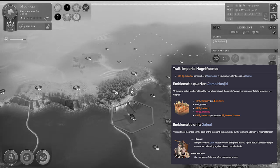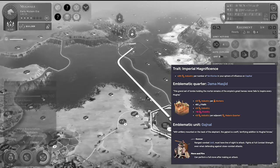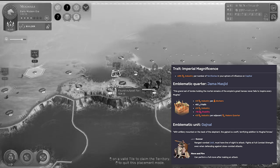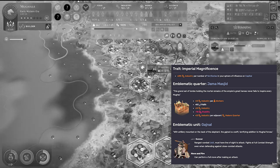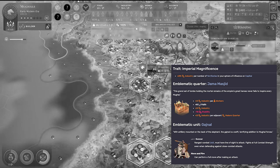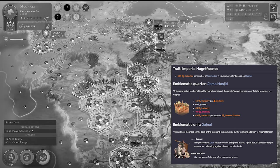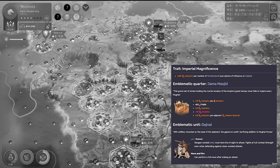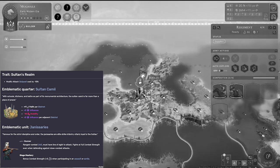Combo it with the Jama Masjid, their emblematic quarter, and you're away laughing though. You'll receive plus three industry, plus five faith — a nice combo of two yields we don't often see together — and plus three industry per workers and per adjacent makers quarter, at the cost of ten stability. These guys are production powerhouses, don't sleep on them. Their emblematic unit is also wicked — it's a gunner move-and-fire elephant unit, so you can perform a full move after attacking. It has 49 strength, six movement, and four range. An absolute beast.